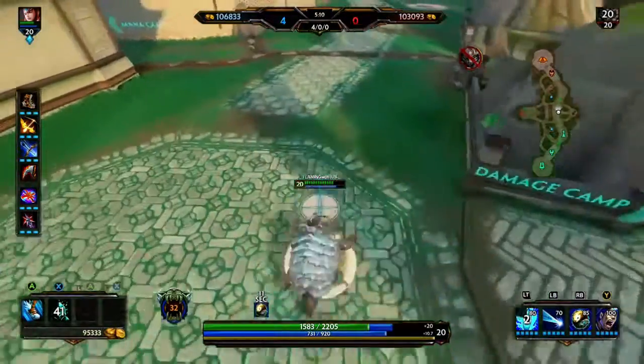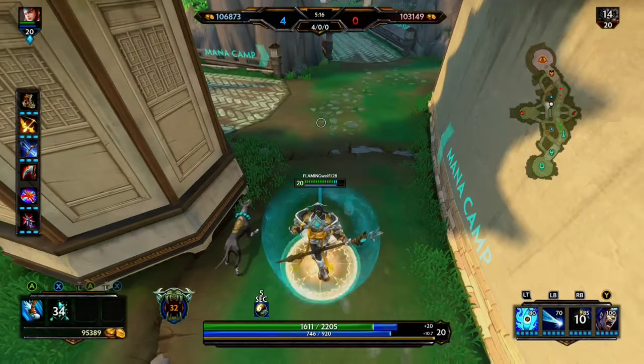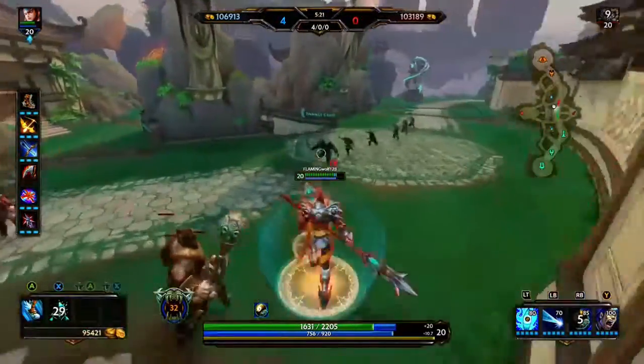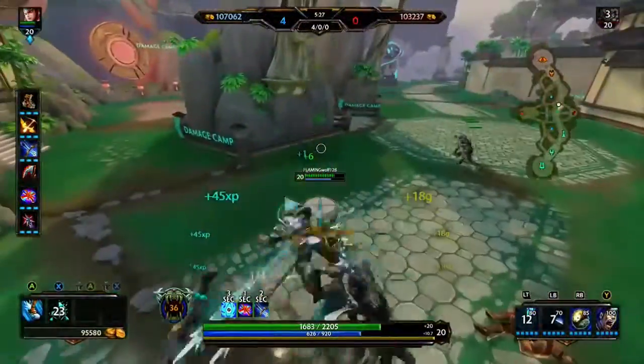Next thing is you can turn into a giant turtle and that's his defensive getting away method-y thing. And then that's his shield afterwards, because for some reason he has a shield as well. I don't know why he needs a shield, to be right honest, I really don't understand at all.